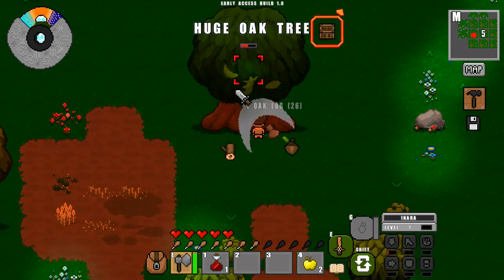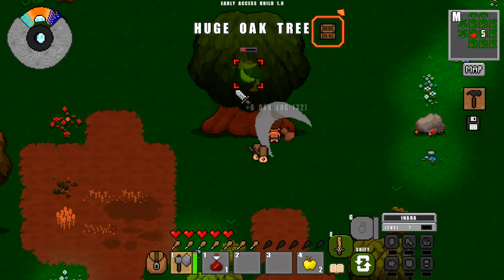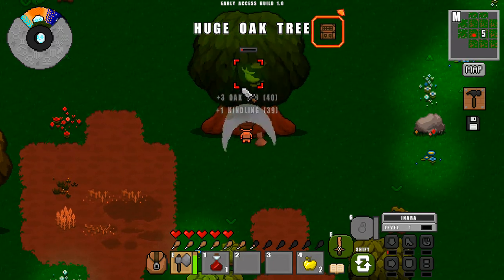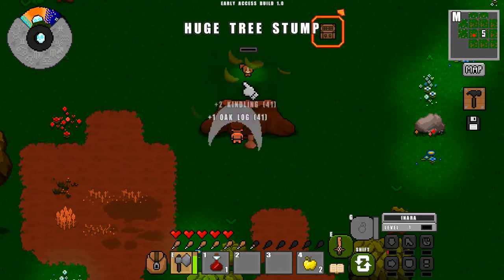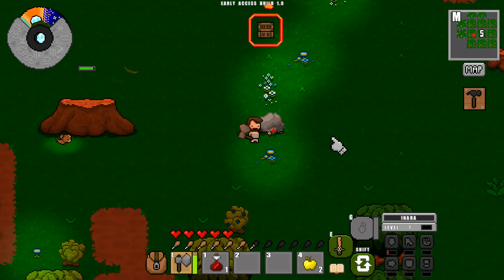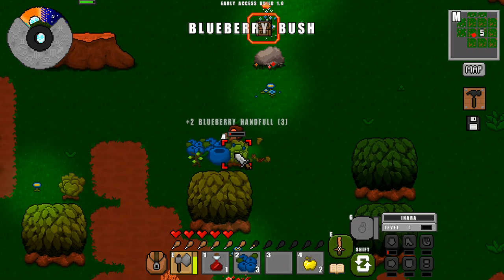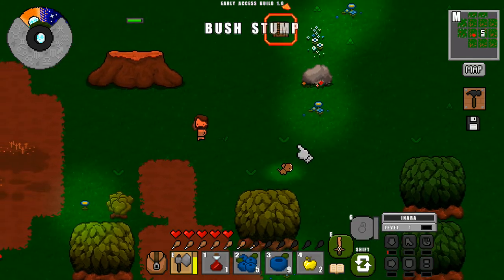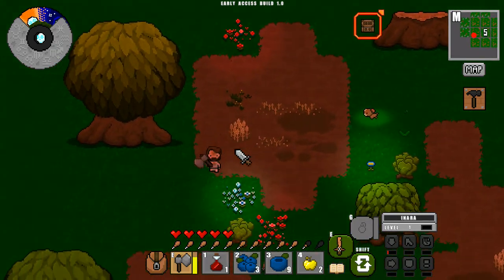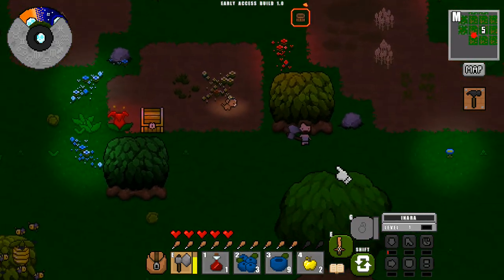Let's try this stone axe and see how it does. Pretty good — we get about a log every time we hit it, even a few actually. Getting better equipment doesn't necessarily mean you go faster — you do go a little bit faster, but the main thing is you just get more bang for your buck. We're getting a lot of blueberry handfuls now instead of just regular blueberries, so that's pretty important. Our food shouldn't be an issue if we can continue to find blueberries.